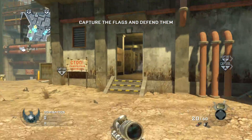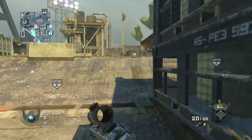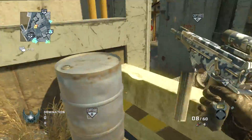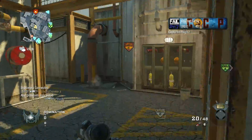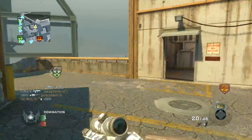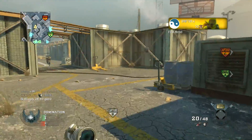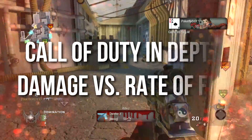Hey guys, Drifter here. Welcome to the very first episode of Call of Duty In-Depth. In this series, instead of talking about a particular Call of Duty game such as Black Ops, Modern Warfare 2, 3, or Black Ops 2, we're going to be talking about the Call of Duty engine in general, such that it applies to any game. For this particular video, I'm going through pretty much all of the submachine guns in Black Ops, because they're very relevant to what I've got to talk about today, which is damage versus rate of fire.